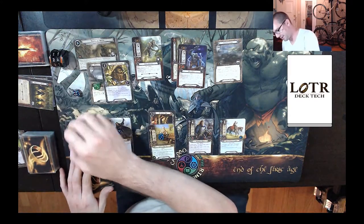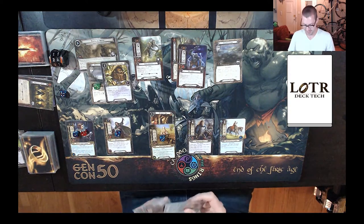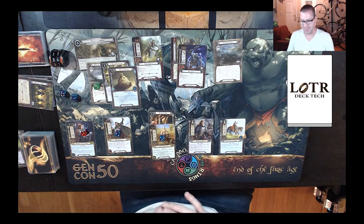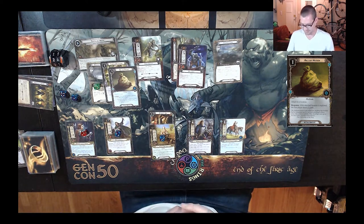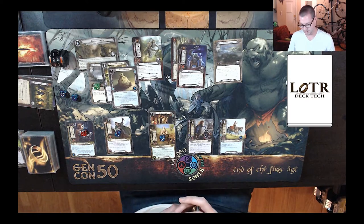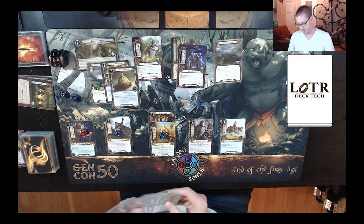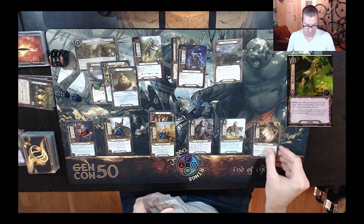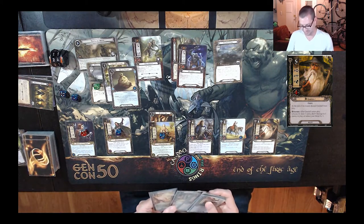Drawing my cards, adding my resources. It's a challenge — you don't really want to overquest too much in this quest until you've built up a little bit, but you also don't really want to underquest too much. We're going to put an Ancient Mathom on the Hills of Wilderland, because that will allow me to make progress without really needing anything else. I want to Sneak Attack a Gandalf this round. There's six up against me, I can send eight, I need to make at least three progress. So during questing, I spend one off of Theodrid to play a second Sneak Attack, dropping in a Gandalf.